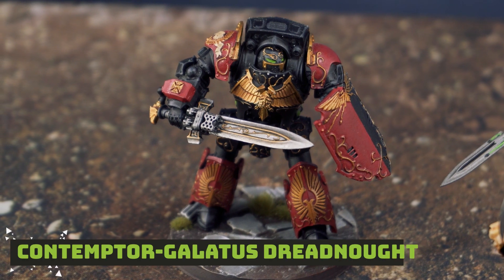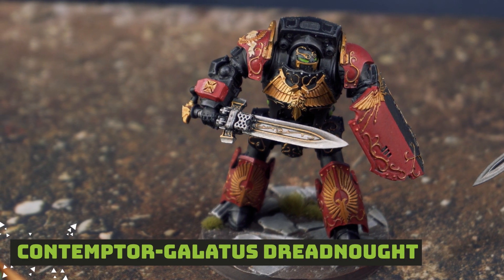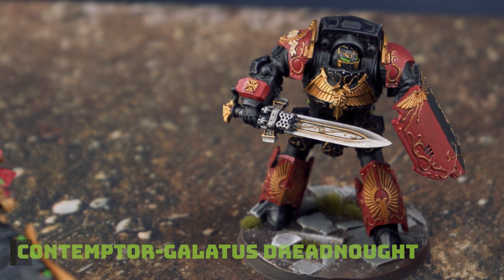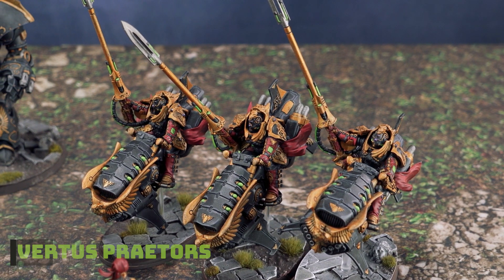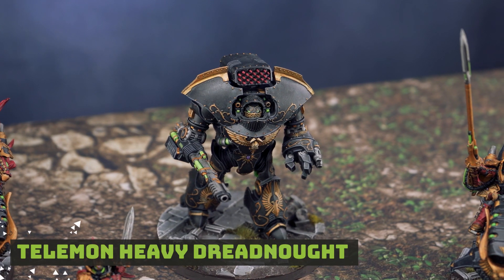For Elite choices, I have a single Contemptor Dreadnought — Contemptor Galatus, upgraded to be the Eternal Penitent. Fast attack choices are two identical squads of Avertis Praetors with Hurricane Bolters. Last but not least, I've got a Telamon Heavy Dreadnought, and that is my 2,000 points on the nose of Adeptus Custodes.